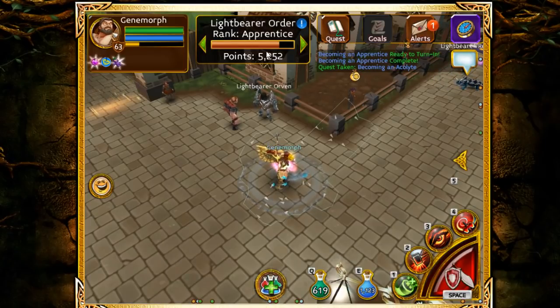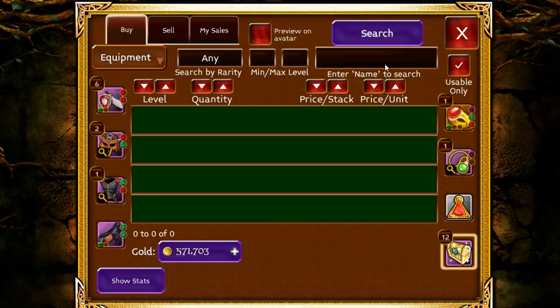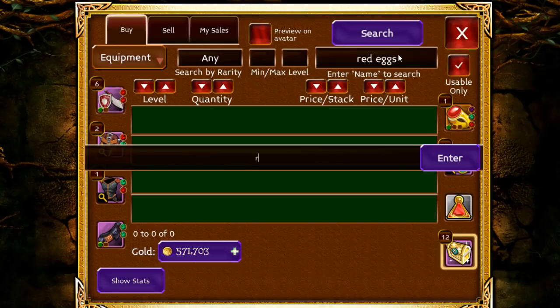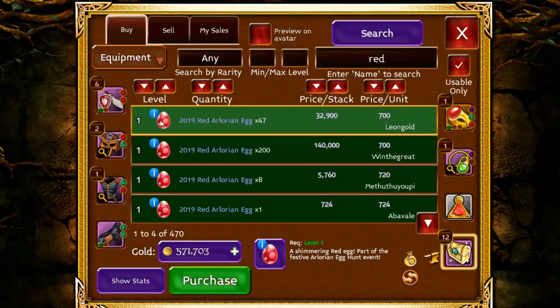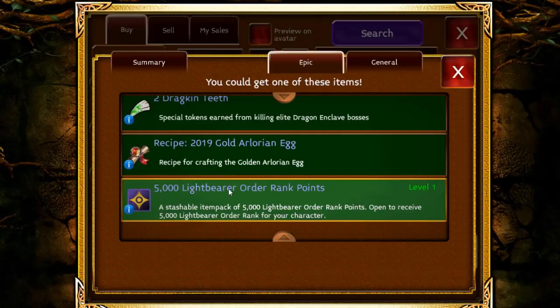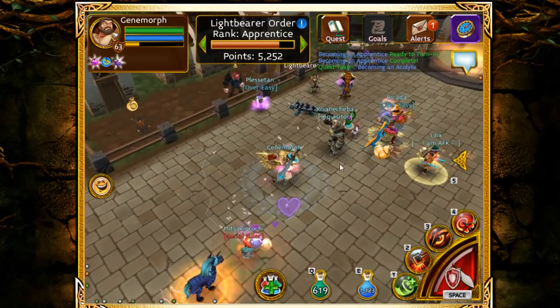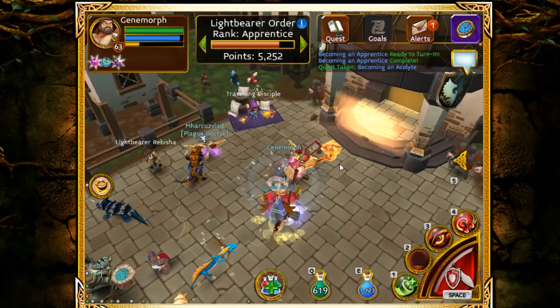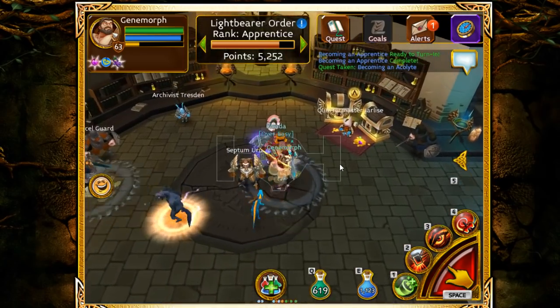I'm going to show you how many points are needed and the best way to get them. Basically, you want to go to the Auction and buy Red Eggs. As you can see, there are Red Eggs here — when you open one, you have a chance to get 5,000 Light Bearer Order rank points. This is the best way to level up really fast.